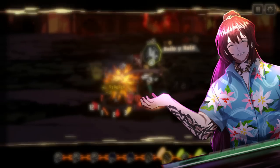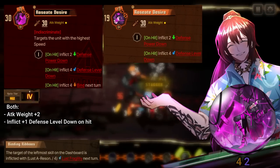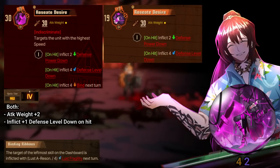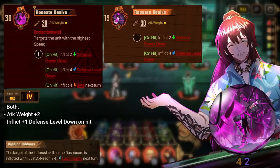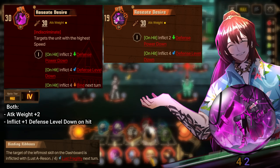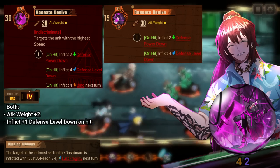TingTang Honglu also fuels his own Roseate Desire ego. That being said, the ego itself doesn't do that much. All of its effects are current-turn for an ID that isn't super fast, so you'd mainly want to use this to win a clash, except Mutilate rolls higher. Its main saving grace is that it becomes AoE at uptie 4, allowing you to do a decent amount of additional pierce damage.